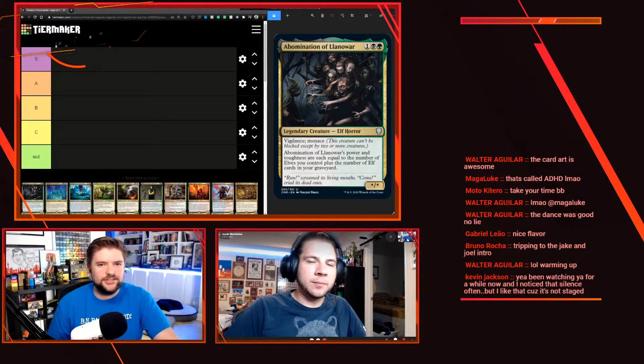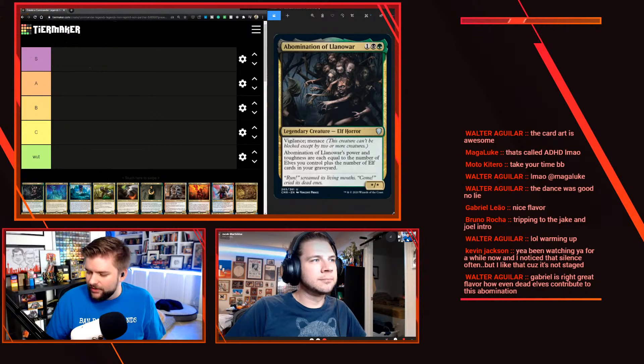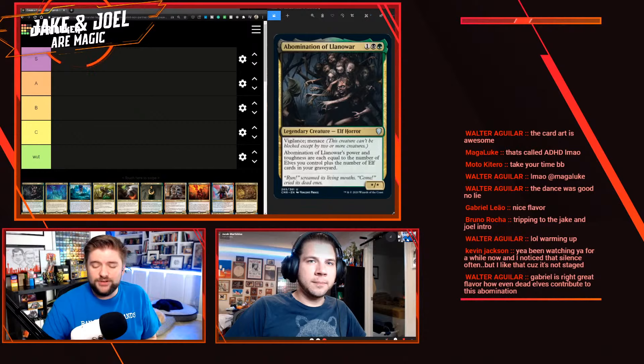Hello and welcome. I'm Jake, I'm Joel. Welcome back to another episode of Jake and Joel Are Magic. We are going to tier list all of the Commander Legends legends today. We've got a lot of work ahead of us — 32 cards. We're doing the non-partner legends.